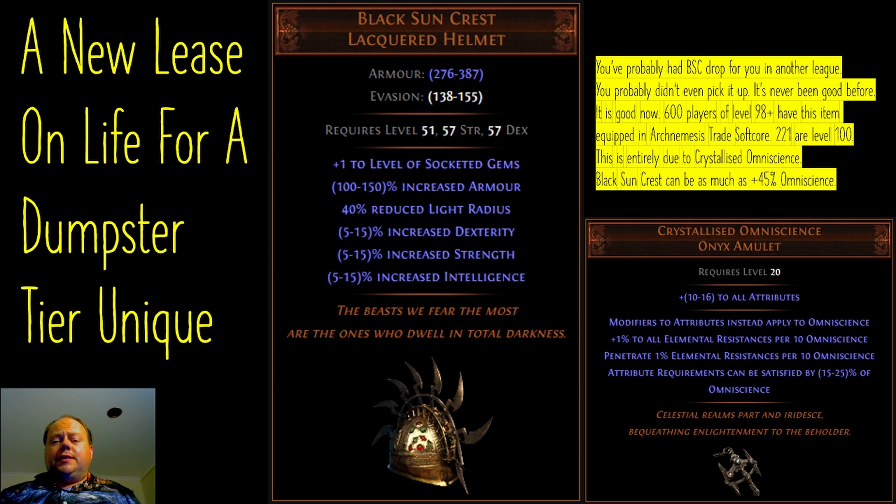However, you need a lot of Omniscience for this item to be worth equipping, and to get that you need to have both flat stats — so things like plus 57 to dexterity that you might find on a set of gloves — and also you want to have multipliers to your stats, things like 5–15% increased dexterity, 5–15% increased strength, and 5–15% increased intelligence.